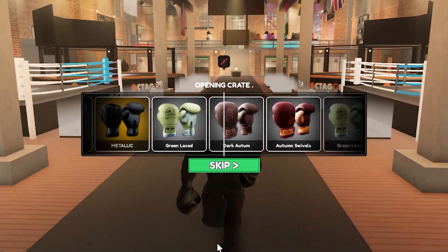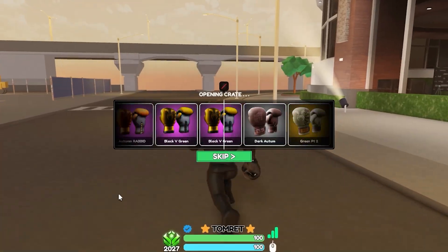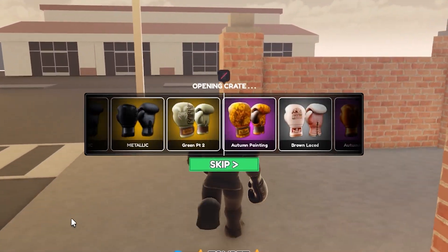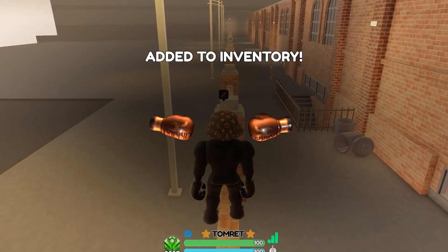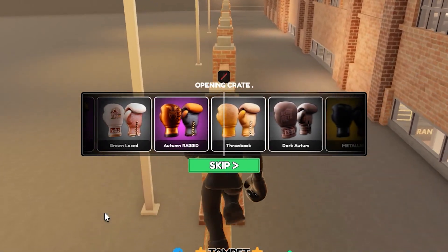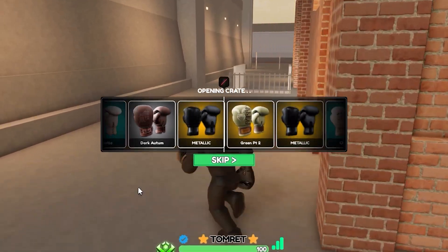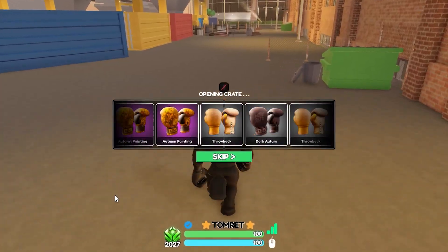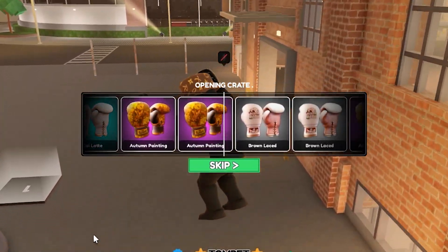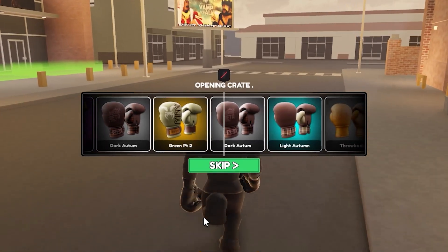I keep coughing, I don't know what's going on. Dark Autumn. Brown Laced — got a couple more cases before I'm out. Another common. Autumn Rabbit. I haven't gotten that last purple or the turkey glove yet. I just checked my inventory and I don't have that common glove either, so that's cool I guess. Green Laced — pretty sure I won't get the turkey glove this video but who knows.